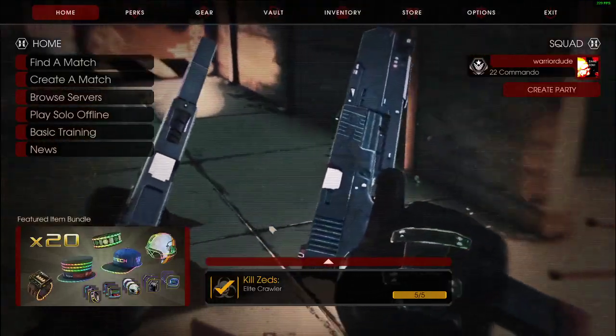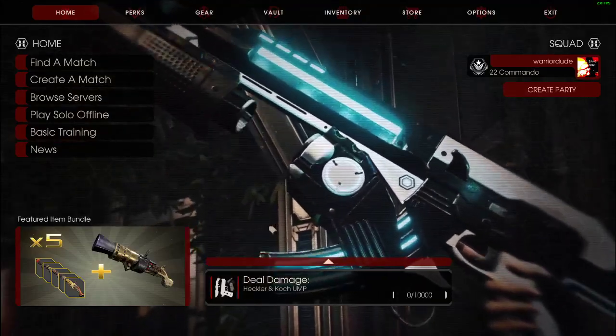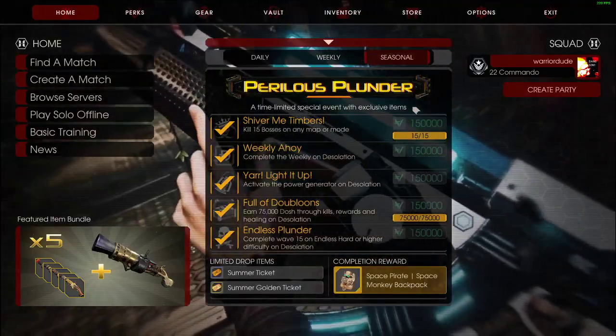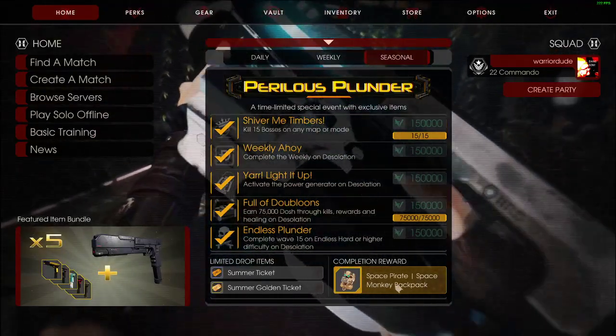Hello everyone, how's it hanging? It's me TangoSys back at ya with another quick video. Recently the new Killing Floor 2 update dropped, the Pearliest Plunder update. So with it came a new cosmetic, the Space Pirate Space Monkey Backpack.